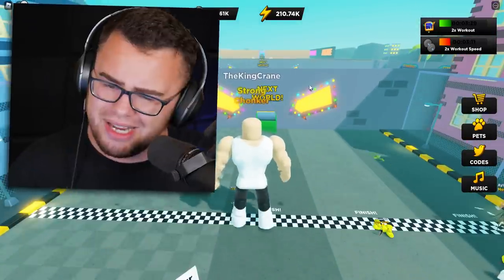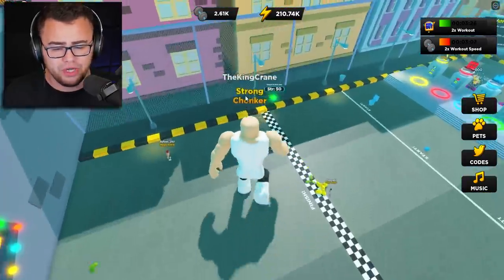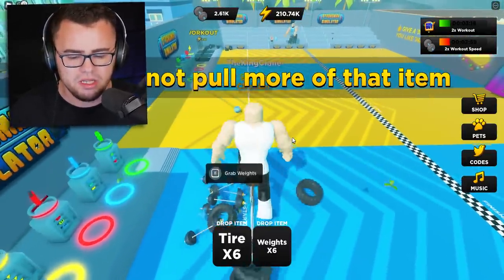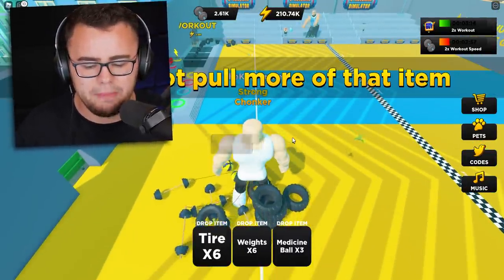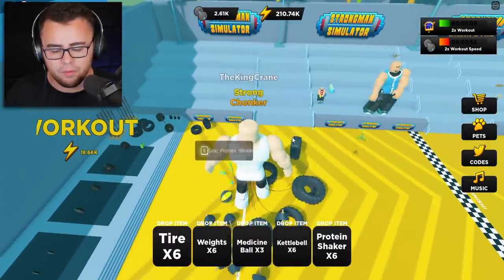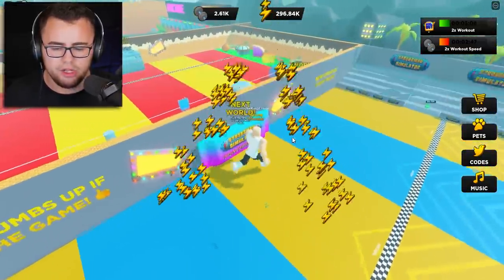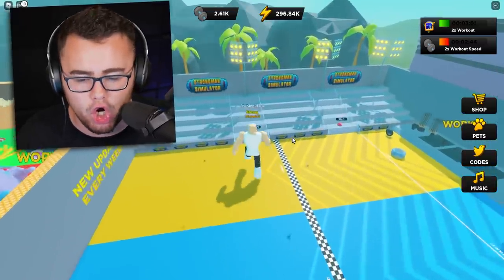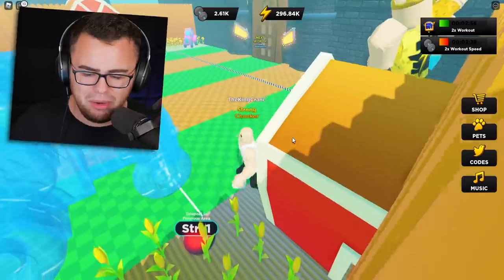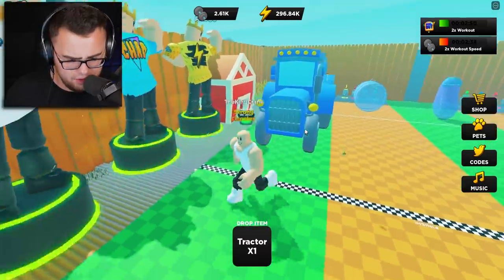Walking around super buff right now - we only have 210,000 energy and 2.6k buffness. Let's get to where we belong. I'm going ahead and grabbing some weights, a machine ball, a kettle ball - grabbing everything over here because this is nothing for me, absolutely nothing. I'm gonna walk across - easy. Give me somewhere I actually belong. I can move this tractor right now - okay, it's a little heavy, actually kind of heavy.